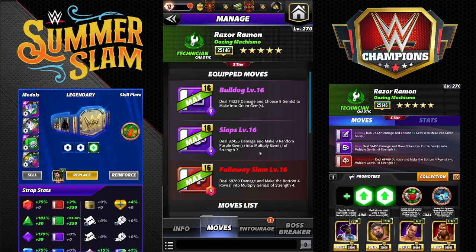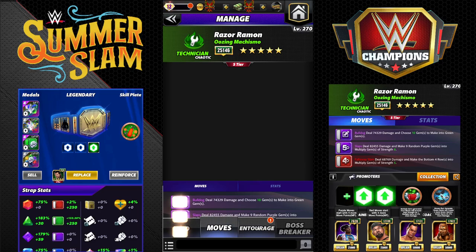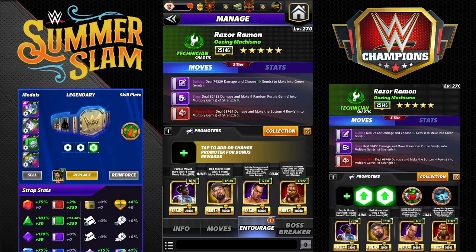This first moveset is kind of my outside-the-box one — a little different, a little weird, but it hits really hard. It features: Bulldog, 6 MP, deal 74k damage and choose eight gems to make into green; Slaps, 6 MP purple, deal 82k damage and make nine random purple gems into multiply gems of strength; Follow a Slam, 4 MP red, deal 68k damage and make the bottom four rows into multiply gems of strength. Entourage: Woods for purple, Butch for red, and Scott Hall Hall of Fame — moves that generate green gems will create two more.